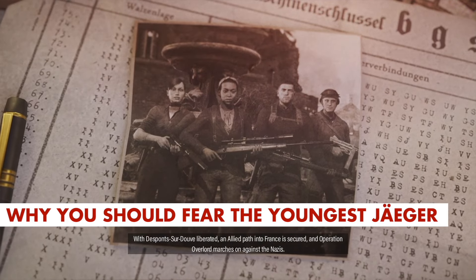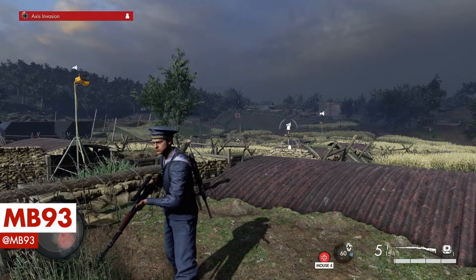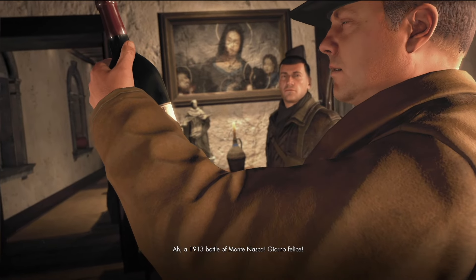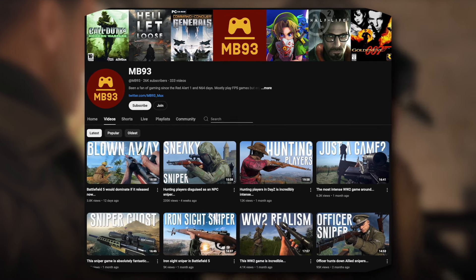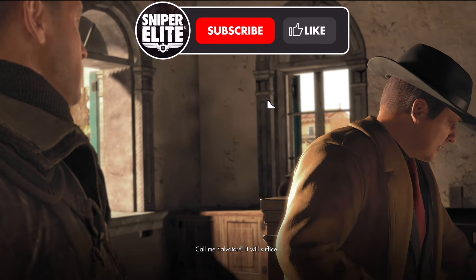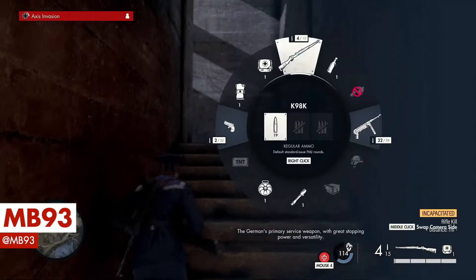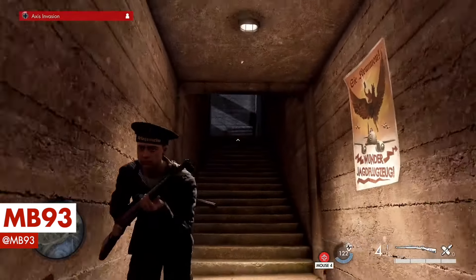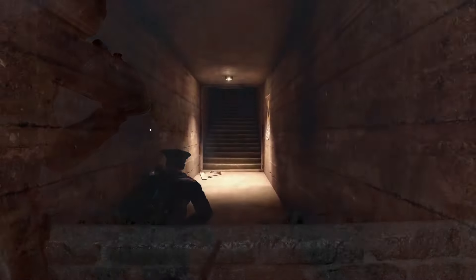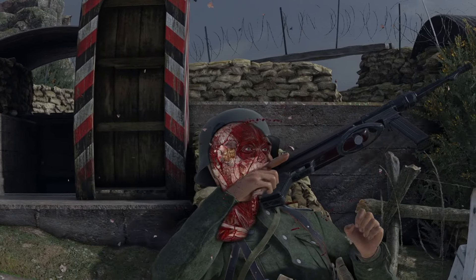Why you should fear the youngest Jaeger. This dandy little sailor might be the youngest Jaeger to ever hold a rifle — he doesn't even look like he can grow facial hair yet. How did he manage to enlist? Well, regardless of that mystery, don't let his youthful features fool you. In this clip from MB93 on YouTube, after incapacitating an enemy in a stairwell, he's not content with a simple double tap — he drops a grenade and runs like hell. Now that's how you make sure the job gets done right.